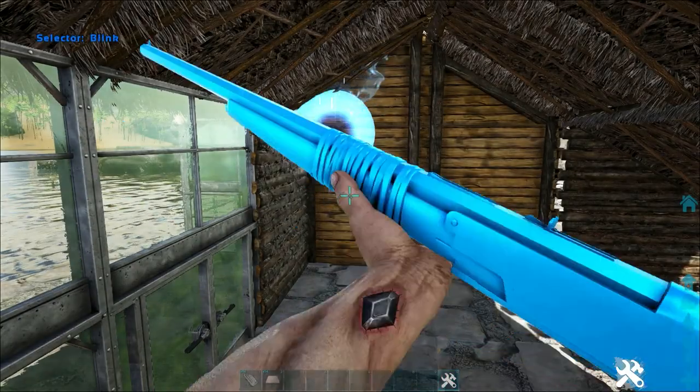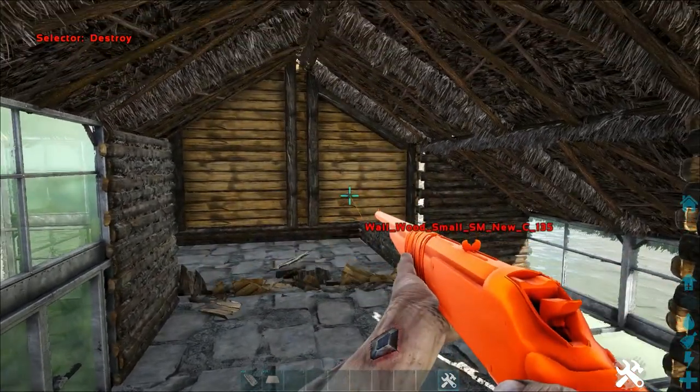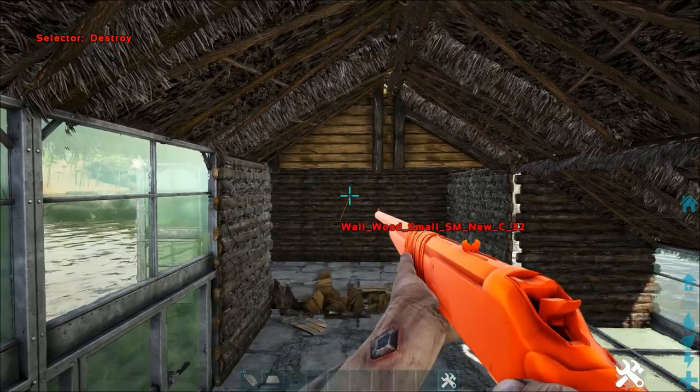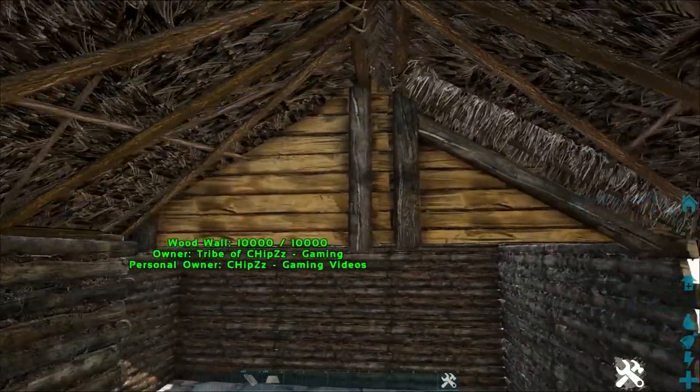Inside now, we're just going to destroy these bottom four wooden walls that we placed here. Be sure you leave those top two alone — we do want those there. They're covering up on the outside a little bit, so leave those ones alone.